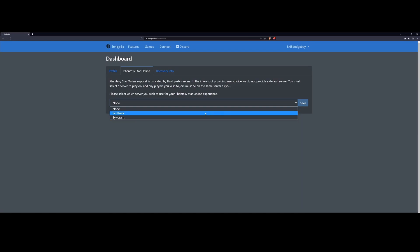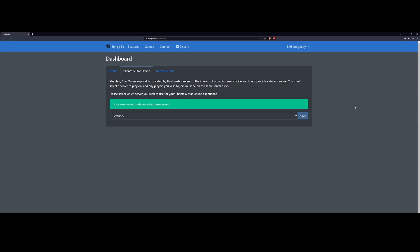I'd recommend playing on Schthack because there are more custom missions. You can play the base game online with your friends, have custom drops, and there just seems to be more people who play on it. So I'll pick Schthack for this demonstration, click Save, and you're good to go. Close out of this window, go back to your Xbox, boot up the game, and after you create a character, everything should work.